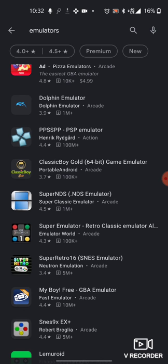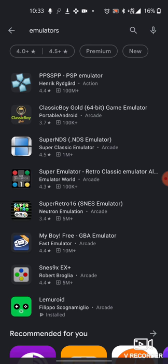You've got Dolphin, which is for GameCube and Wii games. You've got PPSSPP, which is for PSP games, obviously. This one is for old games like PS1 and stuff.